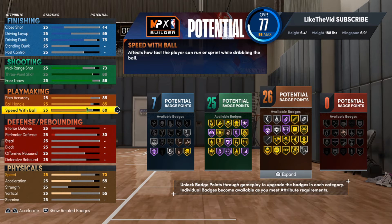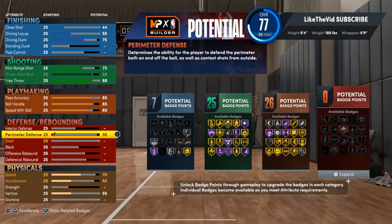Another badge I want to point out — Glue Hands. Glue Hands is the most important badge on this build because this is a catch-and-shoot build, and honestly it's one of those limitless threes builds too. So you want to make sure you are very good at both of those things. I made this build for Pro-Am but I'm going to be testing it out a lot in rec as well, and that helped me get everything right. So far we've got 7 finishing badges, 25 shooting badges, and 26 playmaking badges.